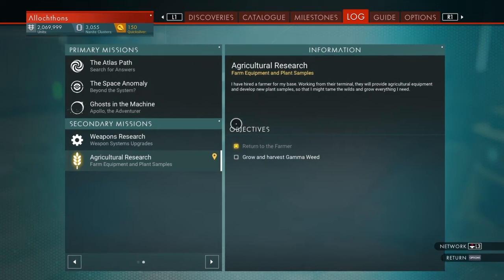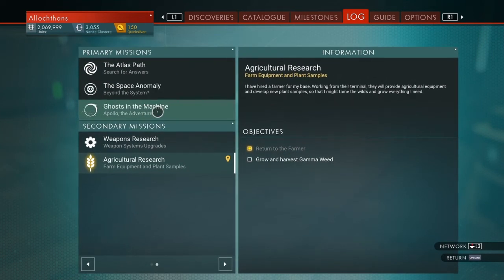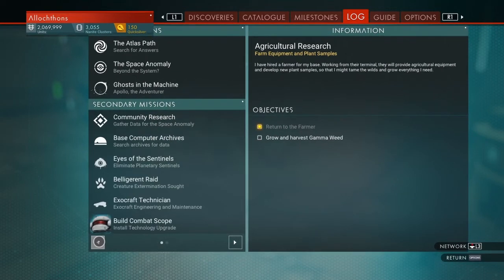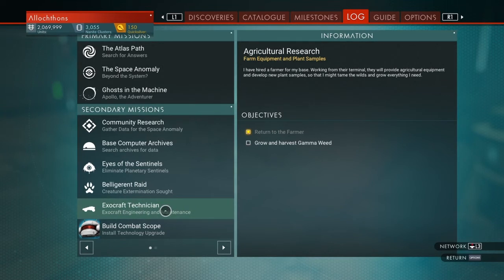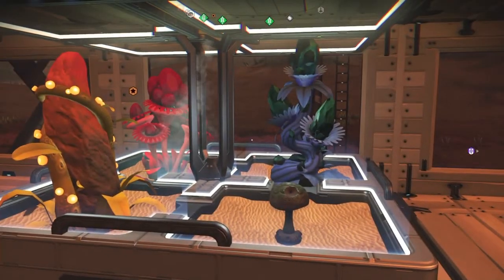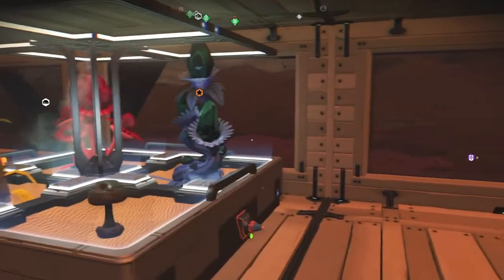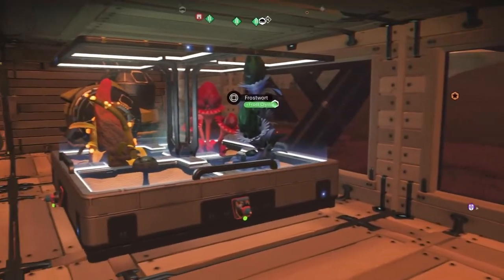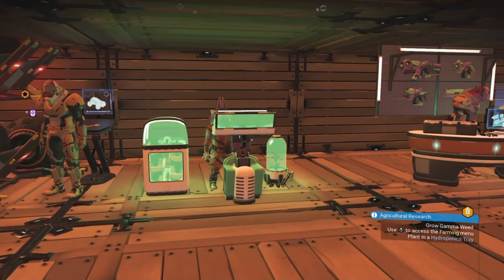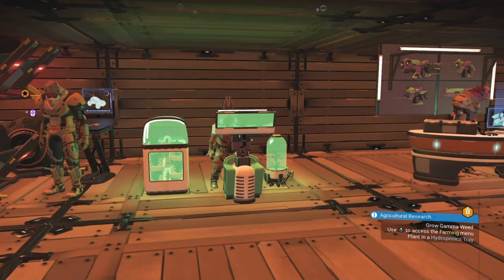For new players, I recommend that you do all of the primary missions the first time through, including the weapons research and the agricultural research. I still have an exocraft mission to do. These act as the tutorials in the game. With Beyond, you can bypass most of these by just getting a bunch of blueprints at the anomaly. But there are a whole bunch of plants you can grow — from Gravitino Balls to Albumen Pearls to Nip Nip Buds — and all of them require you to talk to the farmer and go through the quest: gather resource, plant a thing, harvest a thing, and then go on to the next.